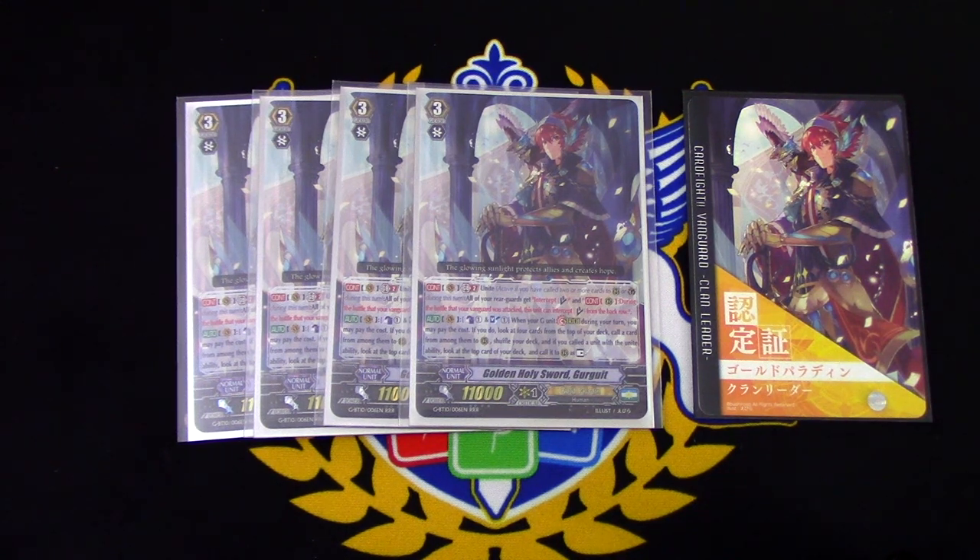For its other skill, when a G unit strides onto the unit, I may pay the cost, which is Counter Blast 1, Soul Blast 1. If I do, I can look at the top 4 cards of my deck, choose a card from among them and call it, shuffle the deck. And if I call the unit with the Unite ability, I may call the top card of my deck and call it as Rest. So, as you can probably tell, this card is good.